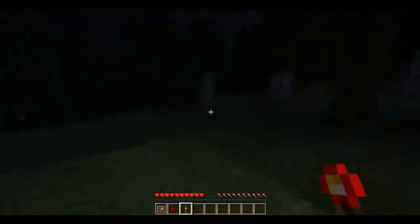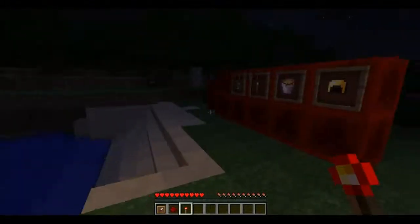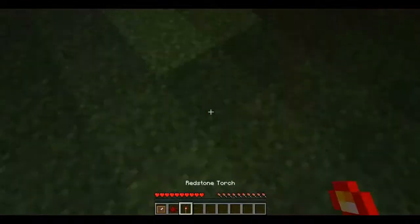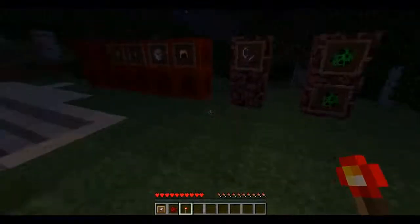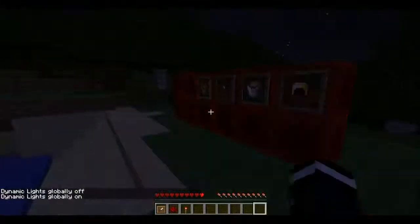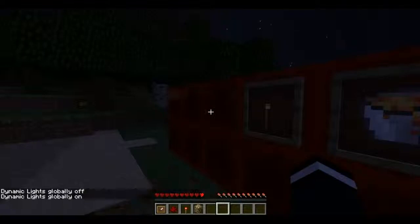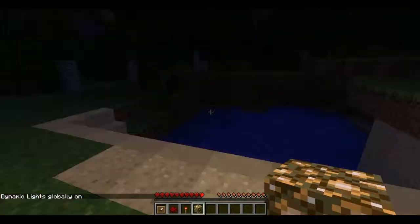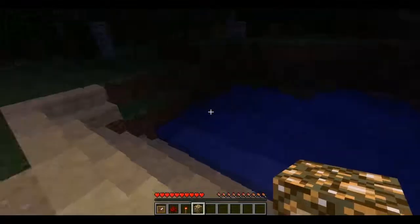Next is the redstone torch. It's similar to redstone — just like redstone smeared on a stick. You can set it down on the ground and you can see it brighten up the area. Hit the button and it turns right off, then back on.